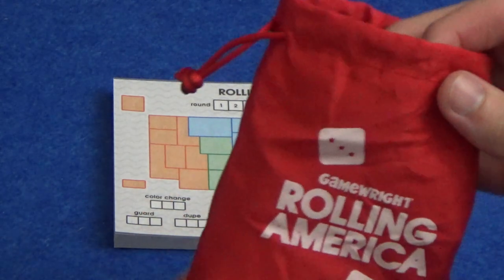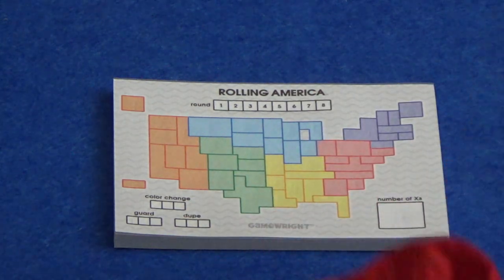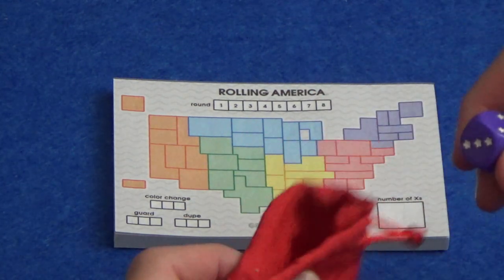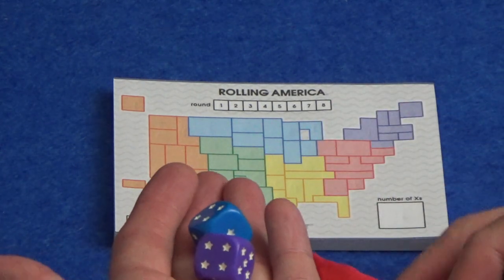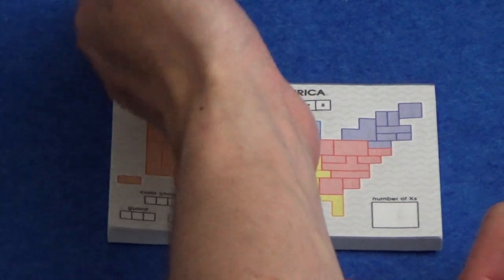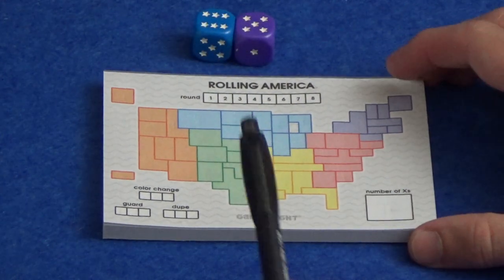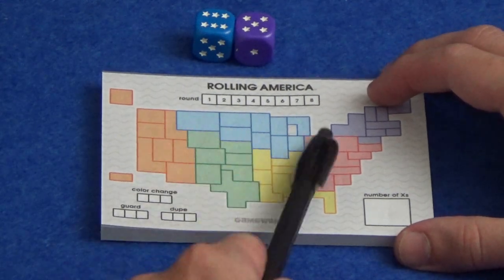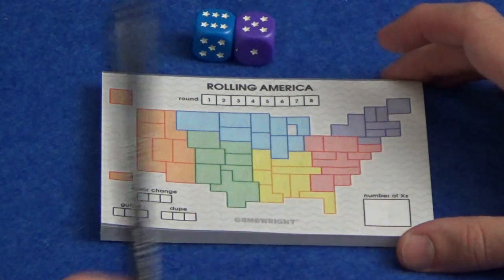On your turn, the person who is the start player for that round will draw two dice from the bag — there are seven dice in here — and they will roll those dice. So I'll start as part of my first turn. I've rolled a six and a five, which means somewhere in the blue states I need to write a six, and somewhere in the purple states I need to write a five.